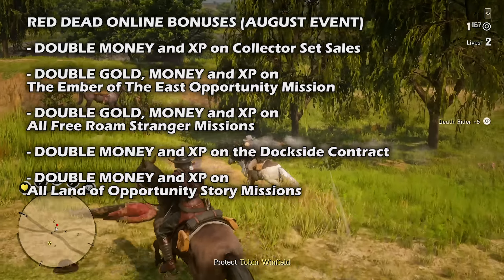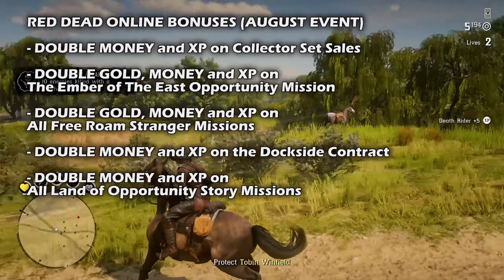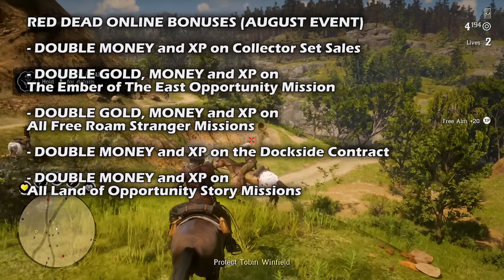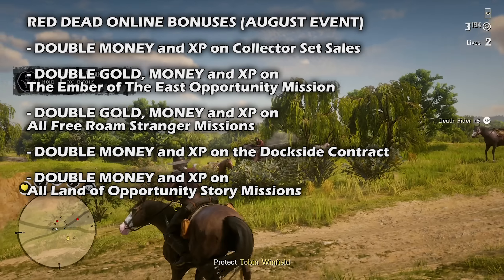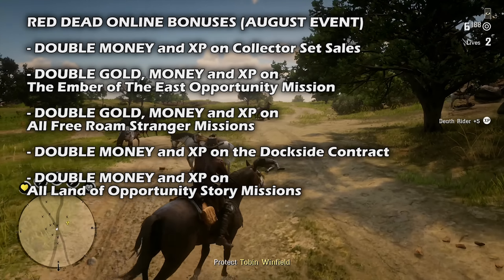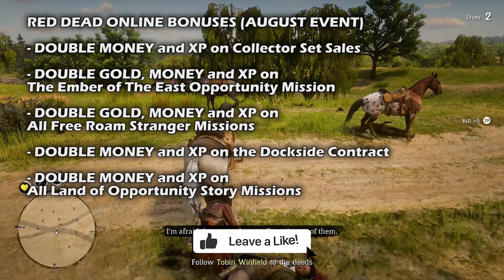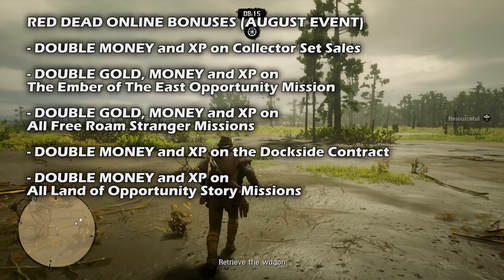Moving on to the bonuses — diligence is its own reward for collectors this month, as returning and completing sets to Madam Nazar will pay out double the usual Red Dead Online money and XP. So we have double money and XP on collector set sales. You can also head to the mining town of Annesburg this week and find a way to steal the Ember of the East before the flawless ruby brings Senator Ricard fame at the state's fair. Outlaws will earn double the usual money, gold, and XP for their troubles on that mission.